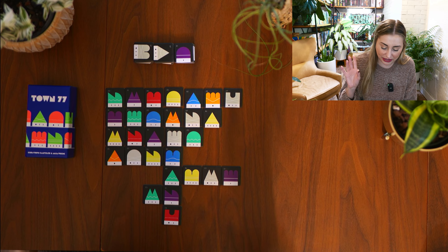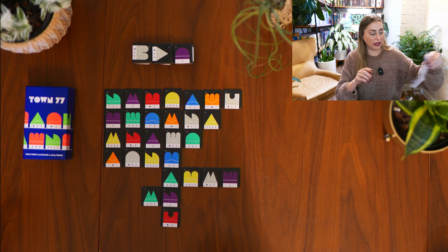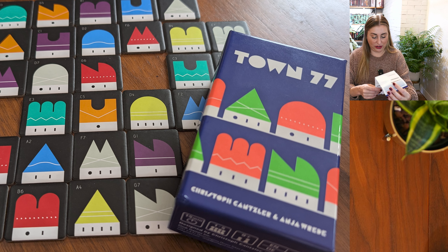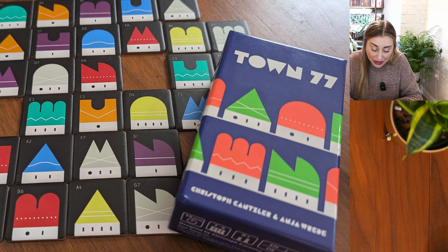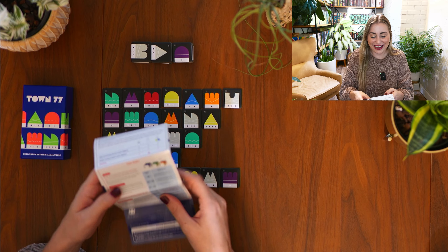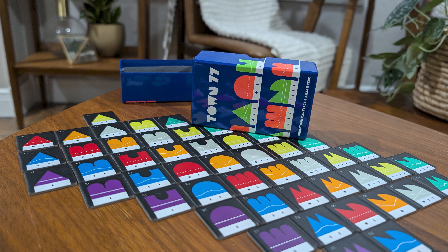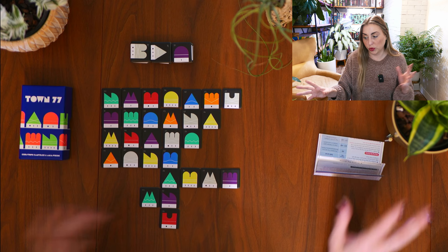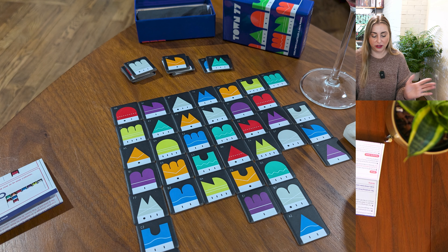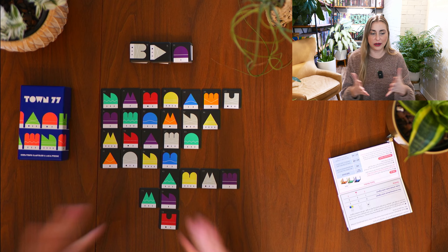I didn't mess up at least — I actually got to the end point. Let's see what my score was: 29, which was not quite as good as I thought, but we are state champion — next up, all nationals! So that is how Town 77 goes. I think it's just really nice and easy to pull out. I haven't actually played the two-to-five player rules — I always just play it like this and it's fun to see if I can fill out the grid. I like the nice bright colors; it has a clean but vibrant look. I hope you guys enjoyed, and thank you all so much for hanging out — I'll see you next time!